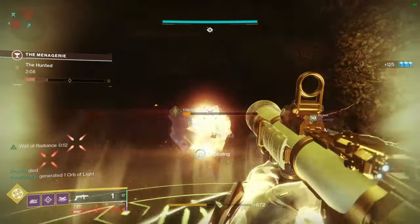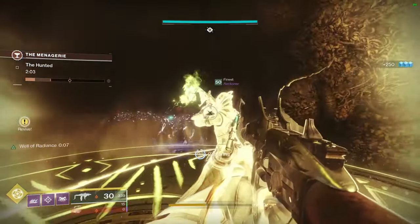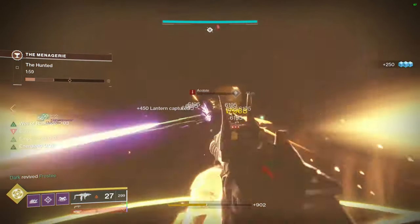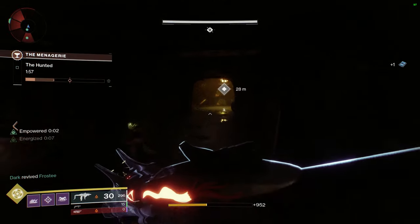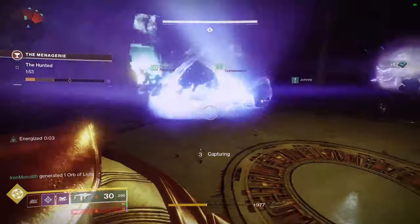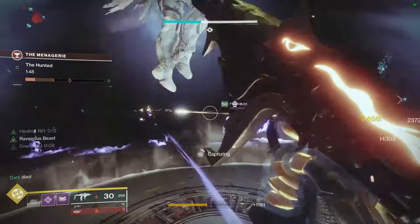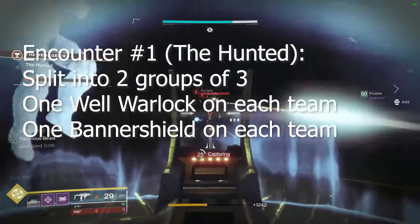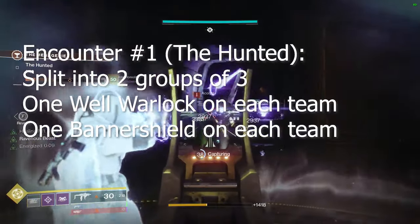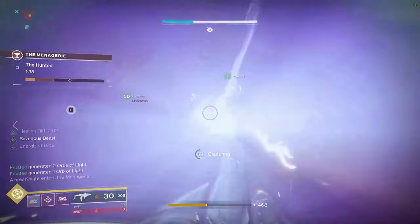Now let's talk about each encounter. The Lamps is fairly straightforward — pick up a ball, slam it into the lamps. The second encounter, the Hunted, can get a little choppy. I recommend splitting your team into groups of three and coordinating who is with which group — you want a Warlock and a Banner Shield Titan on each team.